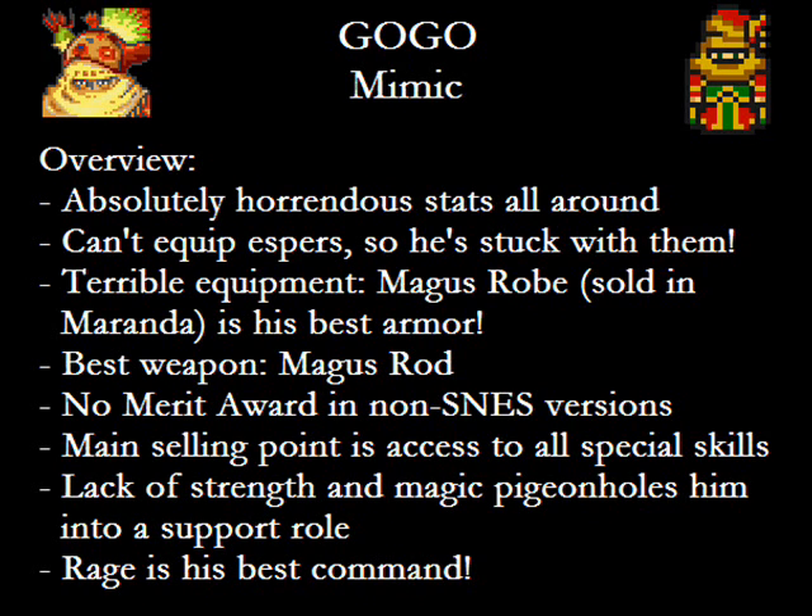As for the Scorpion's Tail, which he gets from the Dragon's Den, it's decent, but still not quite as good as the Magus Rod. So you might be thinking of using the Merit Award on Gogo since his equipment is an absolute farce, but not only could you potentially use a much better relic with that slot, Gogo got the Merit Award taken away from him in non-SNES versions, since he can use the same Wind God build as Gau, though less effectively. So unless you're an SNES player, you're stuck with not just the bad stats, but the terrible equipment options too!